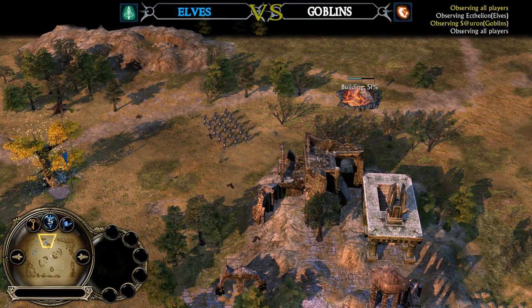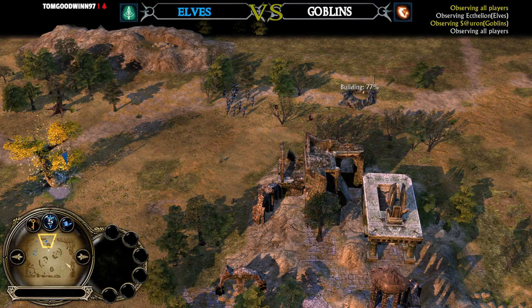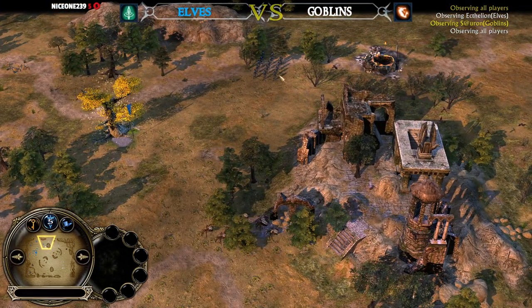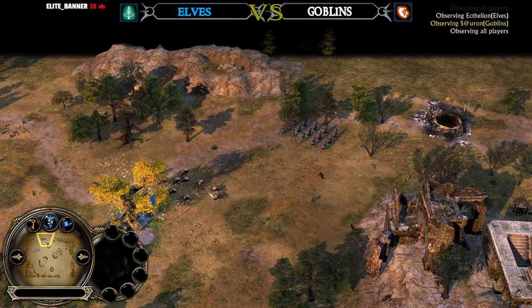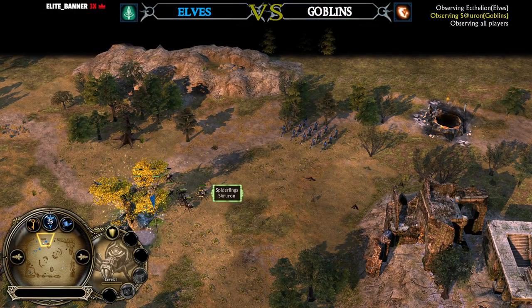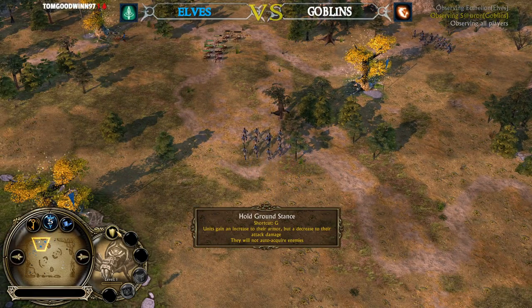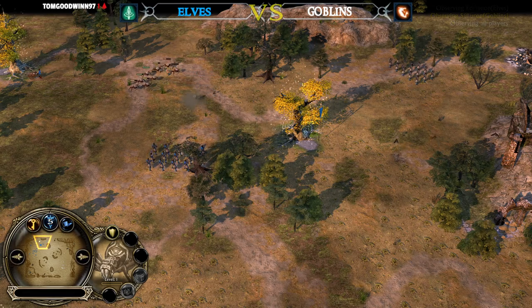Archers in BFME 2 are dealing way more damage to buildings than in Rise of the Witch King. Spider Links are on the field. The Elven units are stealthed — just like in Rise of the Witch King, that's their passive around the trees, but they can't get invisible. Look at the damage they're dealing against the Spider Links. Sauron has to disengage. Very well done from the Elven player keeping those Malone trees alive.